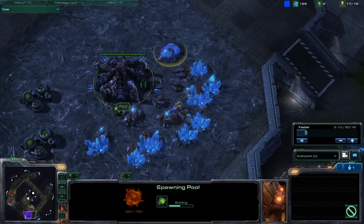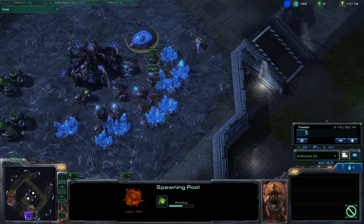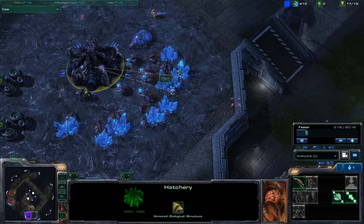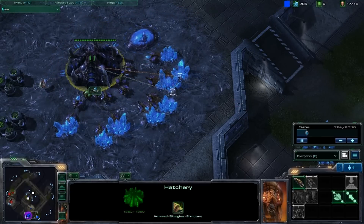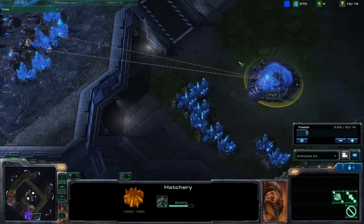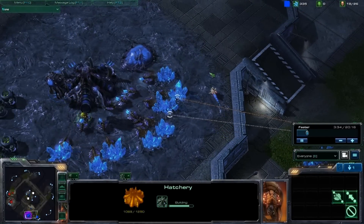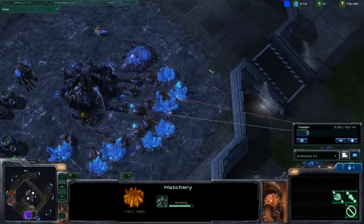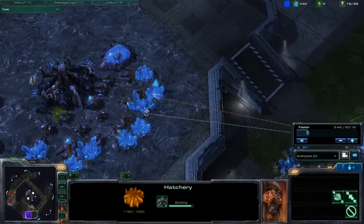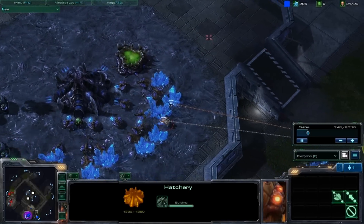I think I end up getting about six larva or so. But when you do a fast expand like this as Zerg, you want to stockpile a lot of minerals, because you're going to need two or four larva at your main hatch, two at your secondary hatchery, and queens at both of them. I don't care what HD says — you do need two queens if you're going to do the fast expansion build. It's just too good. There's so much larva, and you can just pump out the drones.